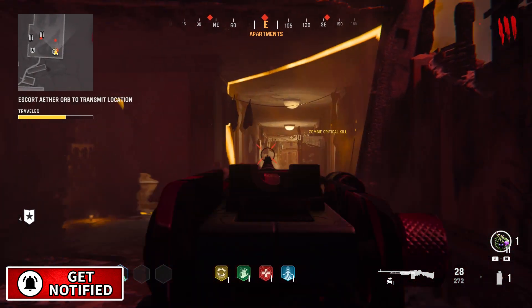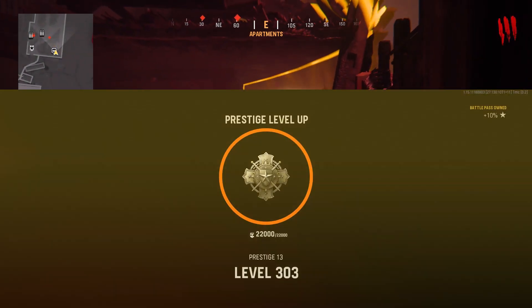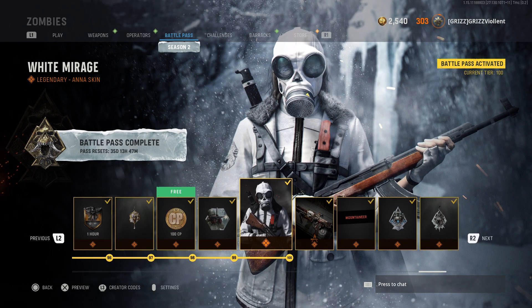Be sure to subscribe for more glitches in this glitch series and drop a like on this video and activate that bell icon if you want to level up fast in zombies. Comment down below what's your current level in Vanguard Zombies — I'm currently Prestige 13 level 304 and still grinding. Over in Season 2 Battle Pass I'm currently tier 100, so let me know where you're at.